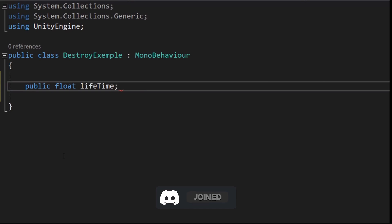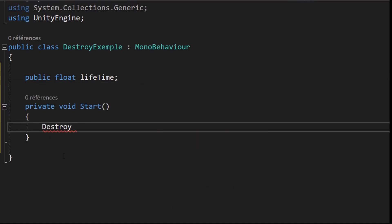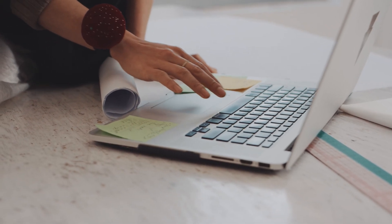Once you have something and begin to get the trick of C#, Blueprint, C++, or whatever you're using, you can begin to plan out your first game.